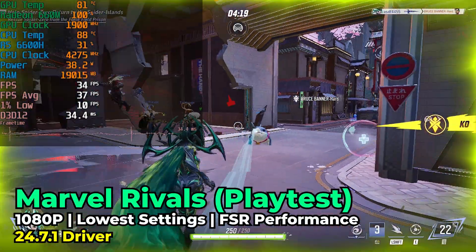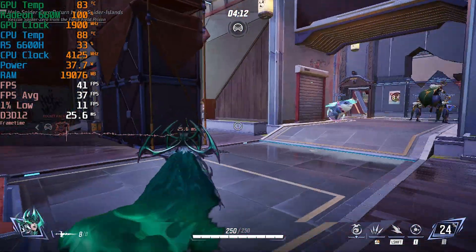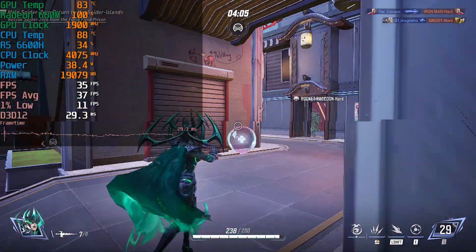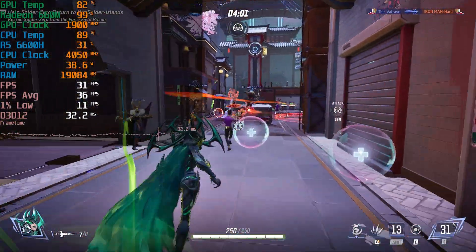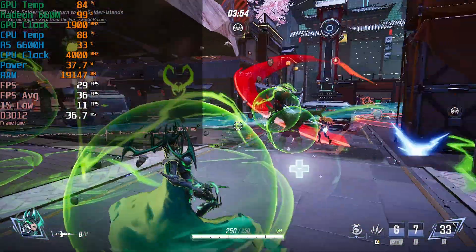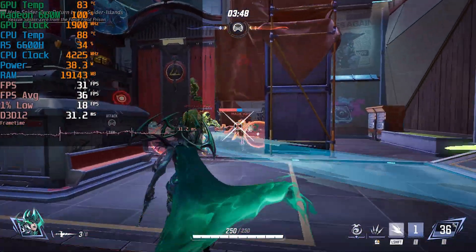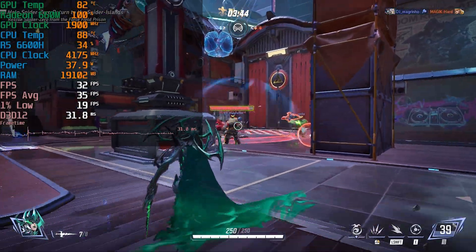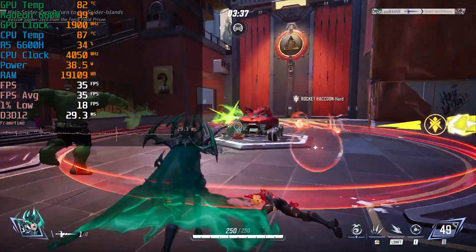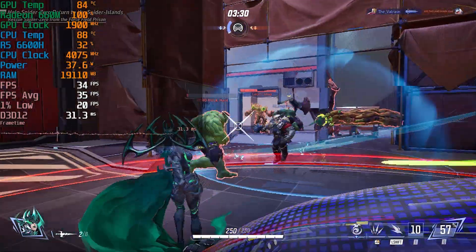The lack of cores on this hardware becomes apparent very quickly if we check out Marvel Rivals — keep in mind this is just the playtest. This Unreal Engine 5 game is extremely demanding, surprisingly so. Visually it doesn't look remarkable, but it demands quite a lot from the hardware, as you can see by the 1% lows. Even with an extremely aggressive FSR setting, we're not getting anywhere near a good enough experience to play a title like this. Very disappointing, and I'm hoping the devs could optimize this more for lower-end hardware, or maybe AMD's drivers can bring some optimization. But as it stands, this is really rough.